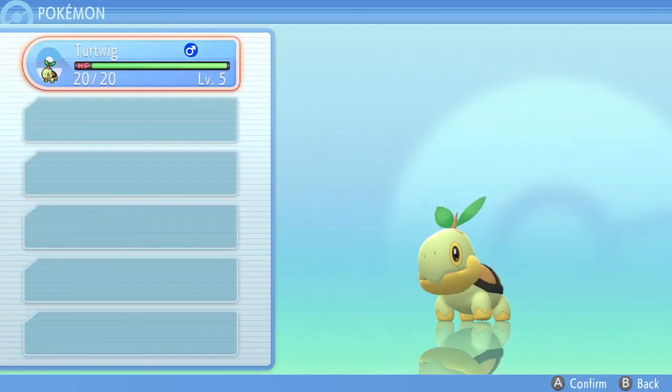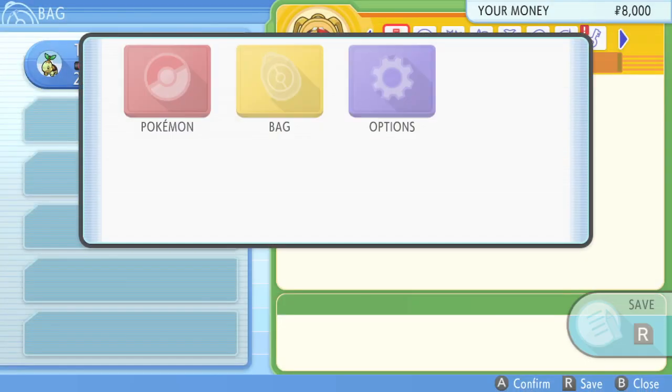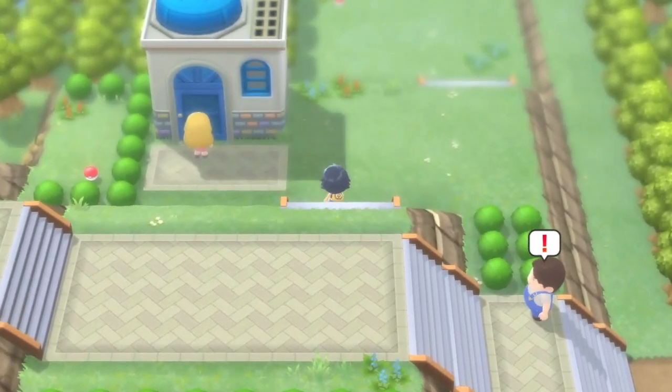This is going to be the Sunnier Side Up skip — there are a couple of meme names for it. It's really simple: all you do is one single menu storage, which you should be an expert at by now. You could move to the right while mashing out of the menus, but for simplicity I'll just show it here. Walk to the right, and as soon as you hear the exclamation point, hit the B button, then just walk up.